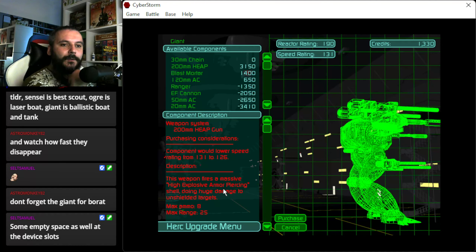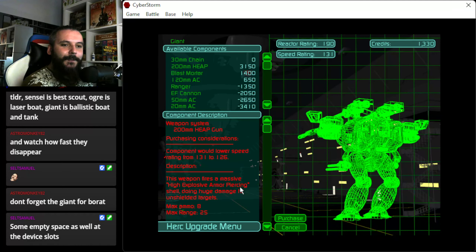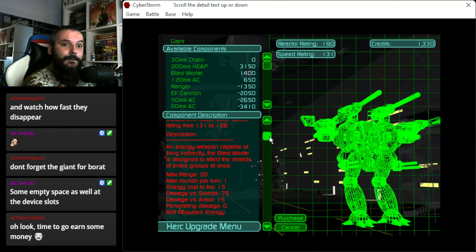Now, giant. Wow! High explosive, armor piercing — so not only does it pierce, but also explodes. Max ammo 8, this is 24 ammo. And I can shoot twice per round. Blast mortar — energy cost 15. This actually damages shield instead of armor.